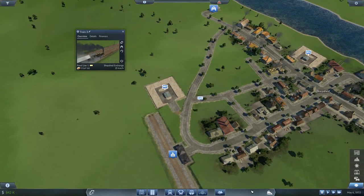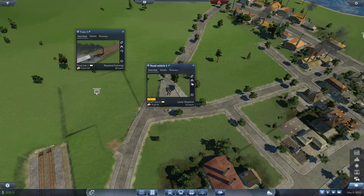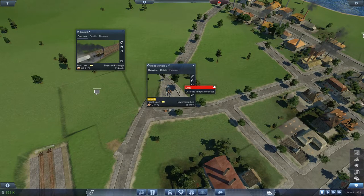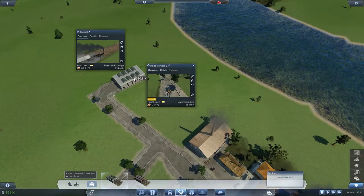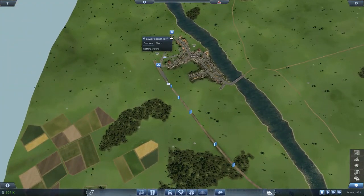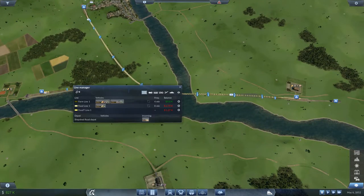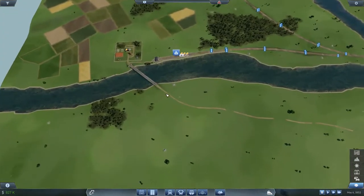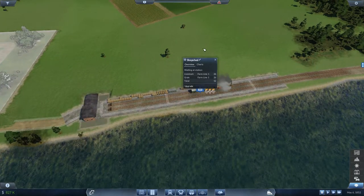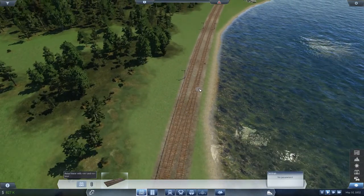That counted as a full delivery to the town, so we don't actually need the truck station. I'll place the depot back so I can sell the truck, then remove it. We have a working train service — we're transporting goods and in theory making money. It looks like we might need more grain trains though — there's a buildup of goods at the farm. Let me see if I can make another crossover switch to handle more traffic.